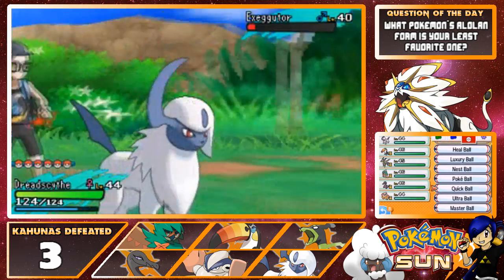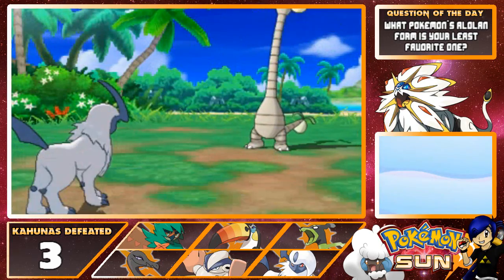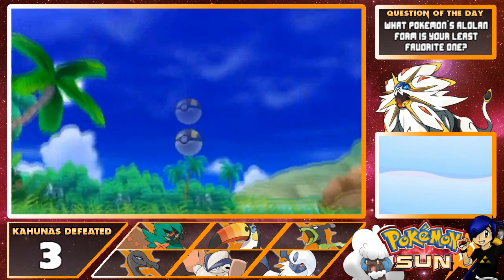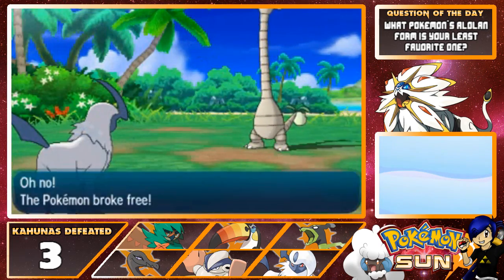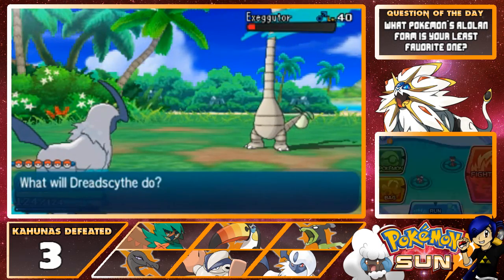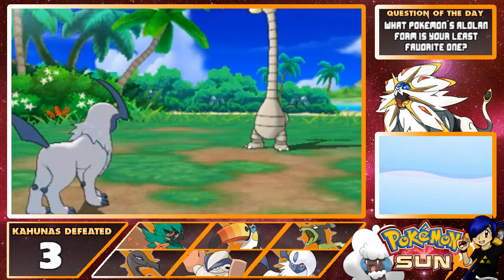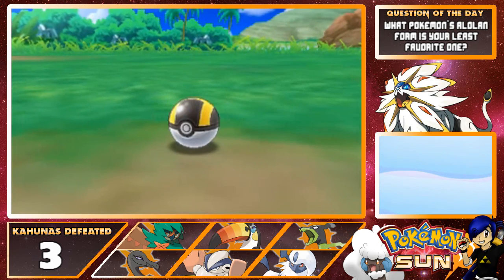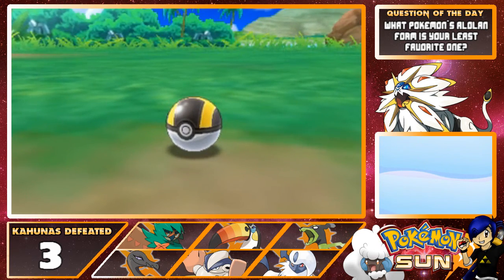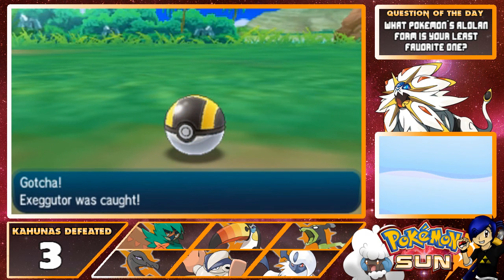Let's go for an Ultra Ball — why not! As long as we're talking about Alolan forms, go ahead and tell me in the comments below what is your least favorite Alolan form you've seen thus far. For me, I think I already mentioned this in a previous episode, but it's got to be Alolan Dugtrio. Anyway, we caught an Alolan Exeggutor, which is cool!